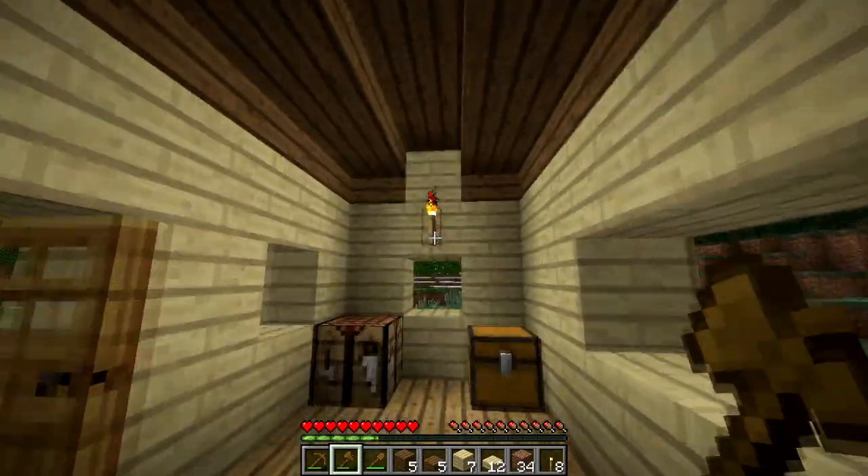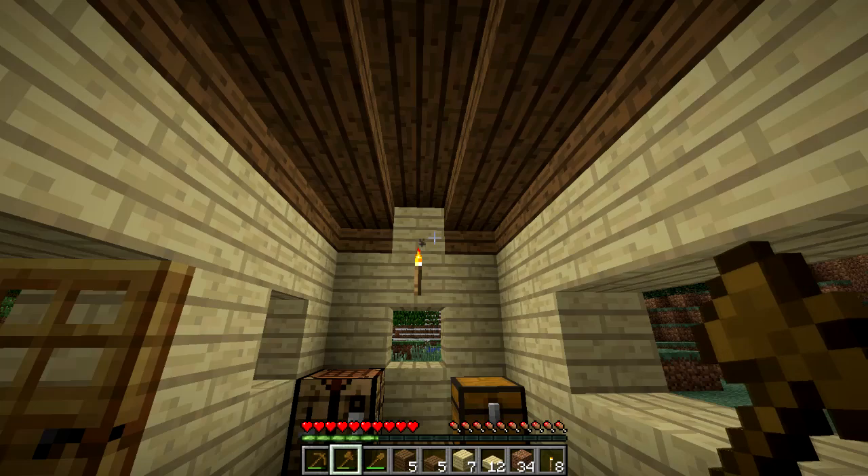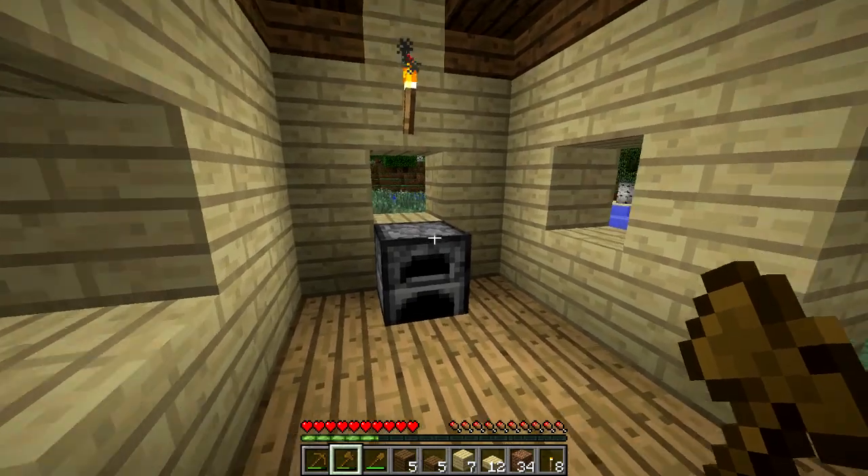As you can see, we have our torches up above our windows, just like they are on the outside. And it looks nice. It doesn't look like it's going to catch anything on fire, which is nice.